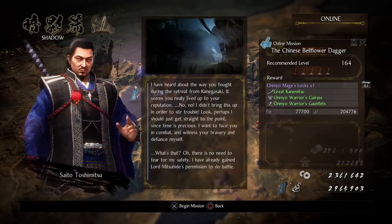Chinese Bellflower Dagger. The cutscene plays: 'I have heard about the way you fought during the retreat from Kanagasaki. It seems to have really lived up to your reputation. I want to face you in combat — I have witnessed your bravery and defiance myself. I have already gained Lord Mitsuhide's permission to do battle.' So of course, all these online missions are based on where you are in the game currently — it doesn't take into account that you've already beaten the main story.